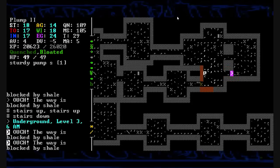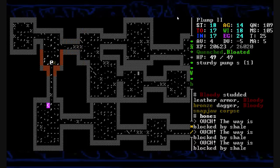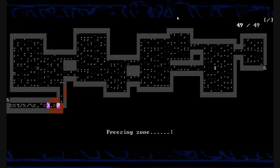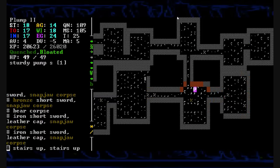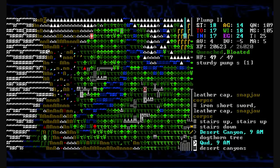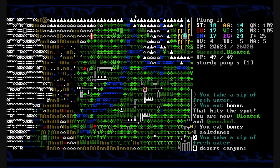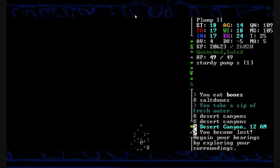I guess we can head back to Joppa maybe. Hopefully do a little bit of trading. I'm going to have to find a decent place to get star apples from at some point. Please work stairs up. Of course I always get worried that the stairs up are going to take me to a dead end themselves. Finally we're outside — it's 9am, it's a beautiful day out here. Unfortunately we have to turn back now all the way to Joppa. I don't know if we're going to make it. Watching my health up there — we eat the bones, take a sip of our fresh water. And I think we're lost. We became lost on our journey there. It's nighttime.